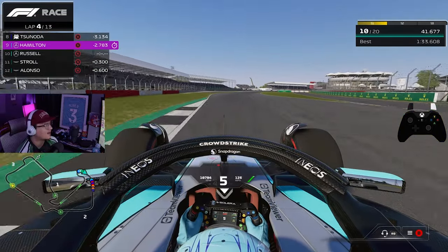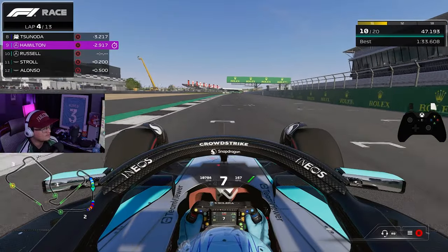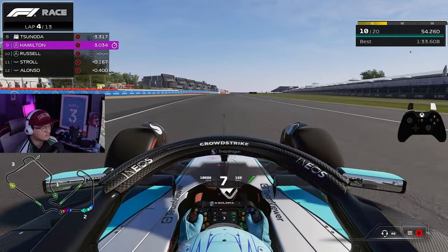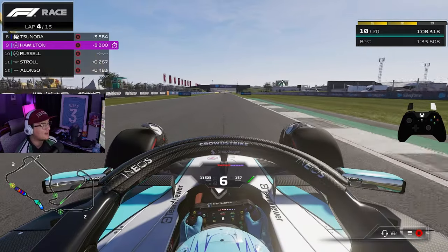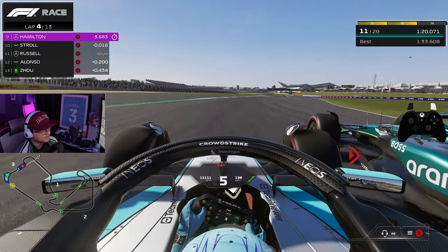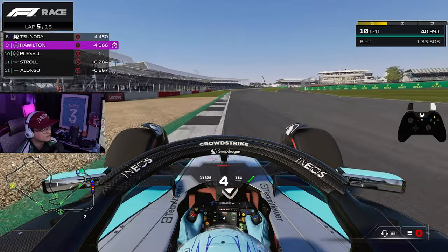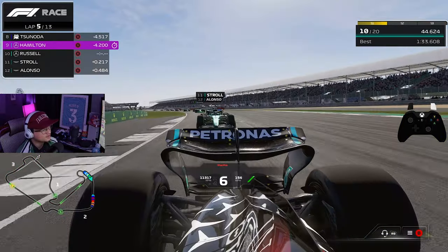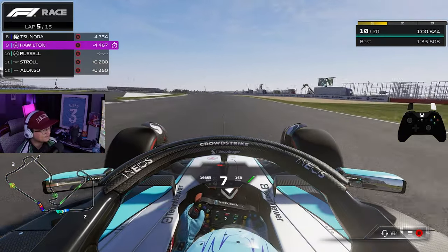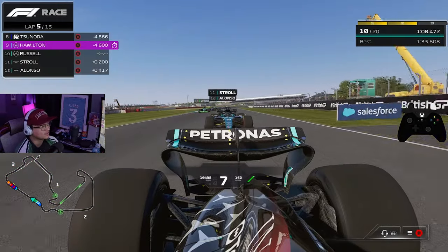One thing I'd be interested to know: would the top teams be faster with no ERS because of engine power, or would it be even? I mean, without ERS you'd mostly be relying on engine power — someone let me know. I'm messing with this mod though, this is fun. With controller I do notice I carry a lot more speed into corners — either I'm going too fast or too slow, there's no in between. Look at this little train we got behind us. There's also a four-second gap in front of us, so you can definitely tell who's struggling.